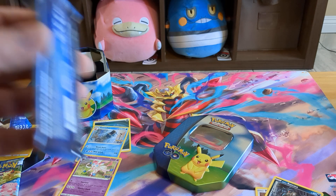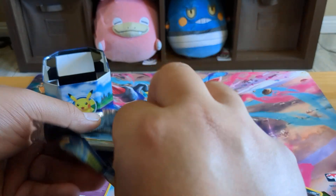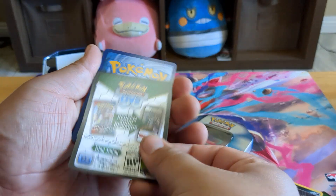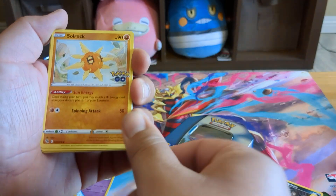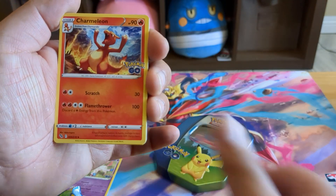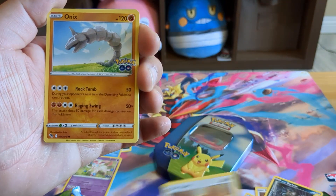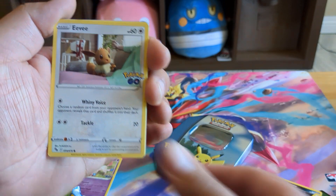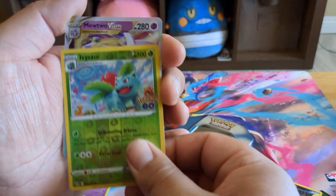Nothing too amazing so far, but you know, it is what it is. Let's get into the next pack. We got Solrock, Lure Module, Charmeleon, Magikarp, Pidove, Onix, Eevee, Charmander — my favorite Pokemon — and Ivysaur.